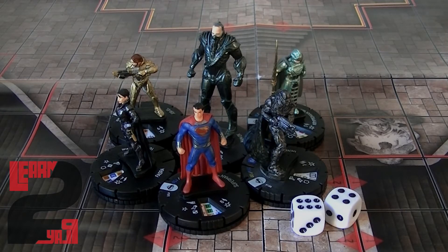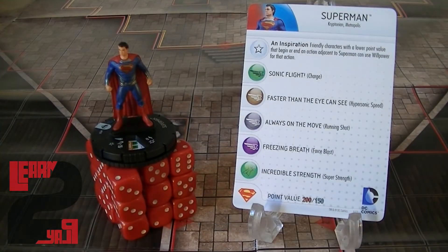Let's go over the six characters from the starter set with point values and key abilities. First is Superman, playable at 200 or 150 points. He has a trait called Inspiration, which allows friendly characters with lower point values to use Willpower when beginning or ending an action adjacent to him. On his first click he has Charge and Super Strength, Impervious on an 18 defense, and Probability Control. On his second click he gains a damage ability allowing him to use Defend and Probability Control, but only for characters not on their first click.